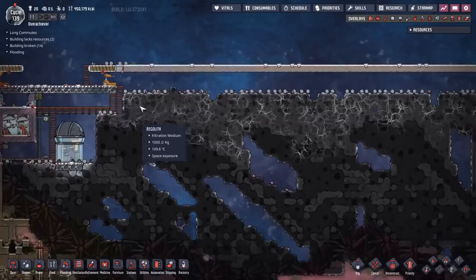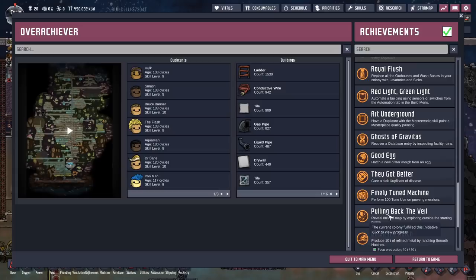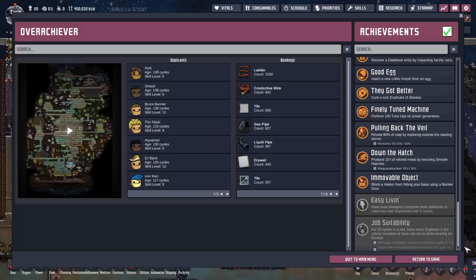I'm going to excavate this out and put in our second oxygen setup. Another colony achievement came in — 'Pulling Back the Veil': reveal 80% of the map. Well, we have been doing a lot of exploring.